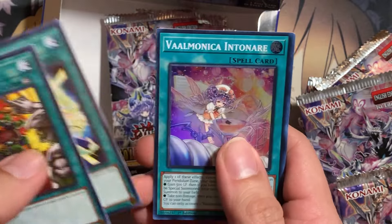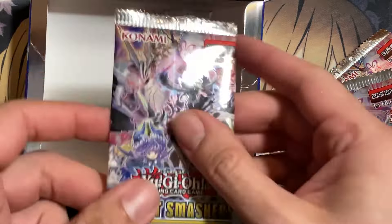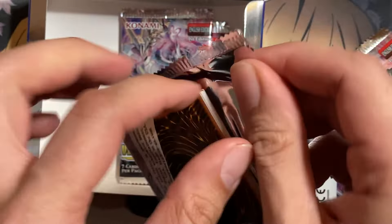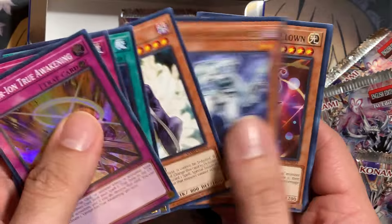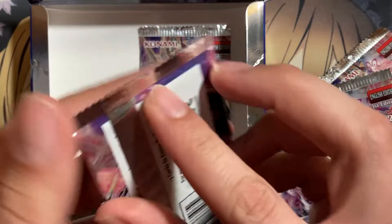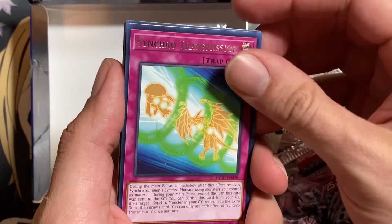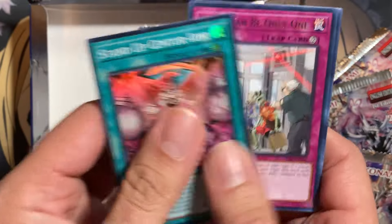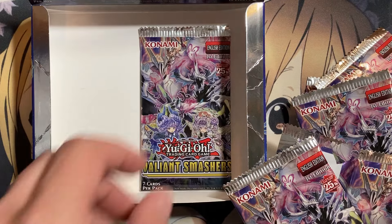As we wind down, Supply Squad, Advanced Draw, and Valmonica Intoner. This was definitely the Valmonica box. But pulling that Emblema Oath definitely helped us make some of that value back for the box. We have Swamp Deity, Foolish Burial, Centurion Awakening, another Summoner Monk, and another Trick Clown also. Second to last pack — we have Draco Berserker of the Tenyi. And Synchro Transmission and Centurion Stand Up, with a line of staple rares after that.